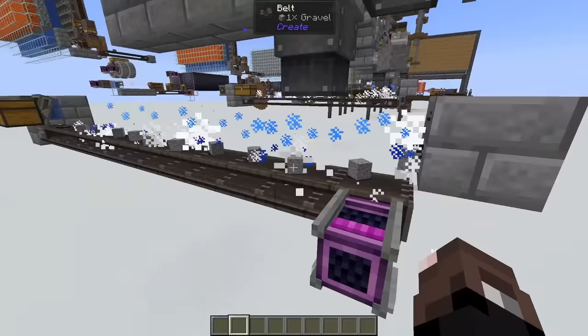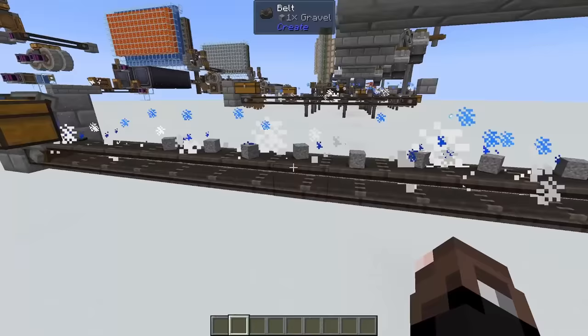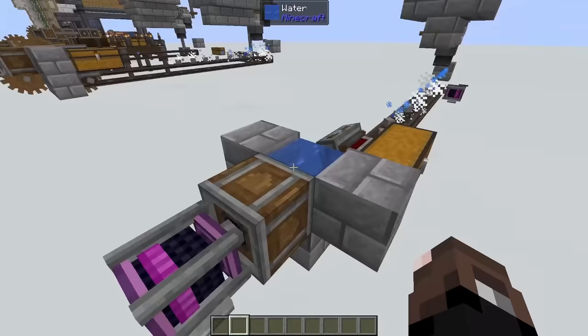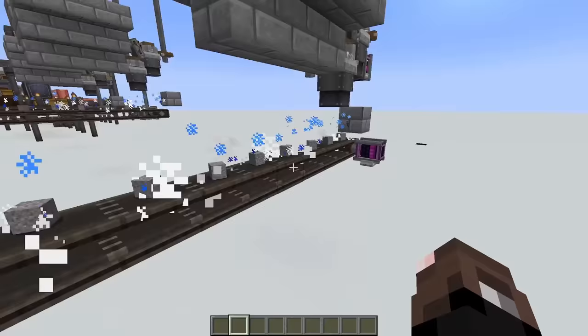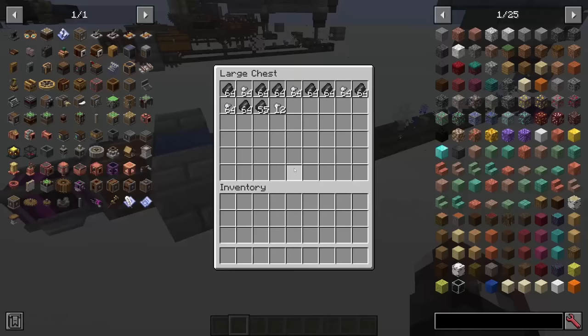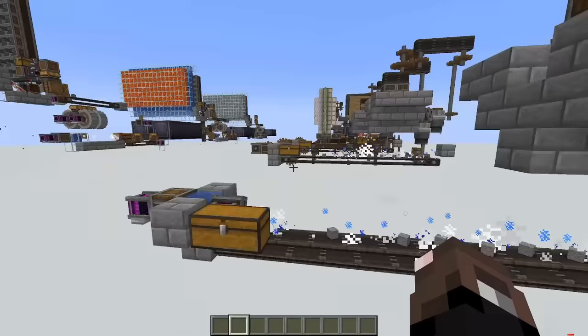Below the millstones we just have two chutes which drop our items down to our wash step. For our washing step in our simple farm, this belt is perfectly timed out where the items get washed right before they go into the andesite funnel and into our chest for storage. That's done by running our fan at 192 so that way it's blowing water right to the very end, and running our belt at 32 speed so everything is timed out absolutely perfectly.